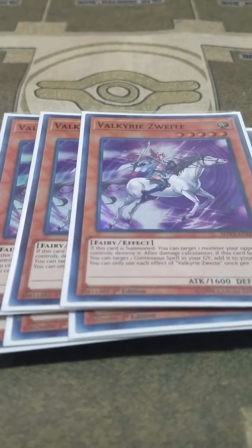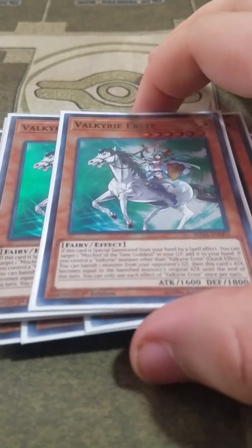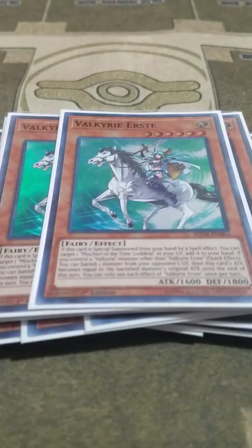I've thought about reducing Vi to two and playing three Valkyrie Ersta. Valkyrie Ersta's effect is if it's owned by a spell card, you can add one Mischief of the Time Goddess from your graveyard to your hand. And it can banish one monster from your graveyard, with its attack becoming equal to that monster's original attack.